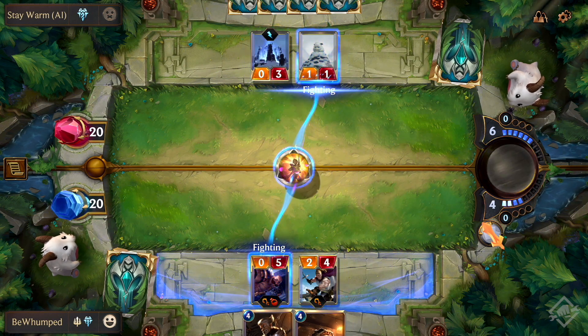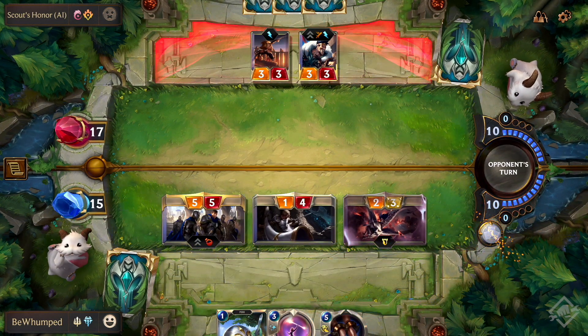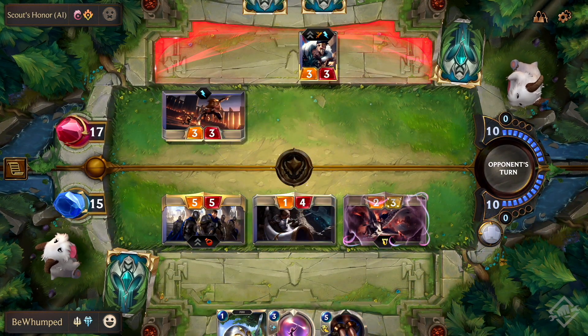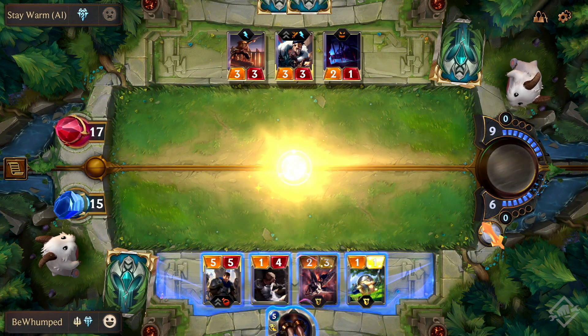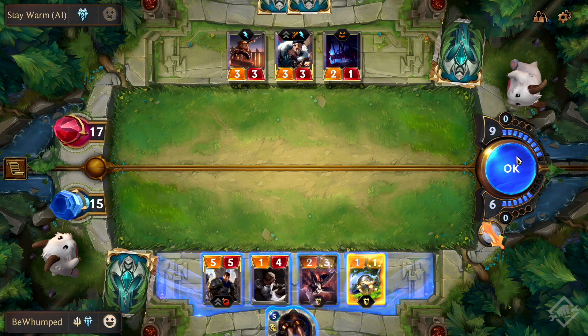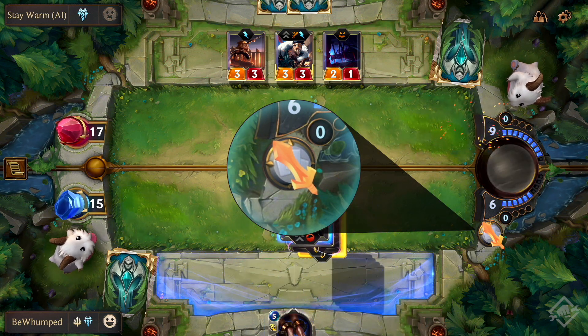There's just one exception. Only one player can attack in a round. Attacking is like any other action — it has to be your turn, but it can be done at any point during the round, just like playing a unit or a spell. You'll know which player has the ability to attack by looking for the attack token on the right-hand side.